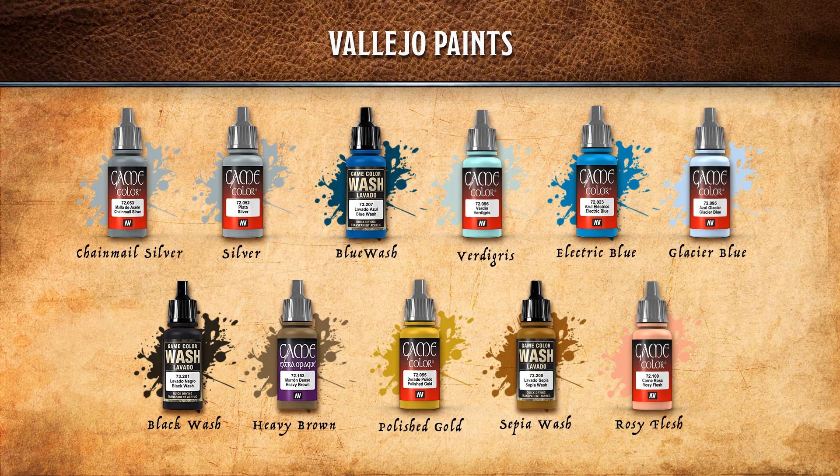For our Vallejo paint list: we have Chainmail Silver and Silver for the dragon's base scales and skin tone. We have a Blue Wash which we'll mix with a Verdigris color to give it a cool bluish tone matching the Monster Manual art. Electric Blue and Glacier Blue for the eyes and inside of the mouth. A Black Wash for darker shadows in the deeper recesses. Heavy Brown for the base, Polished Gold for the belly, a Sepia Wash on top of that, then Silver for dry brushing. Rosy Flesh for the inside of the wings.